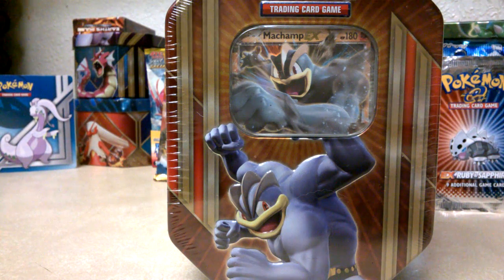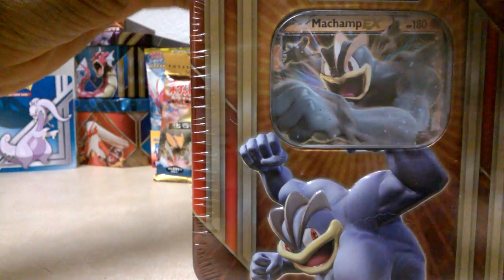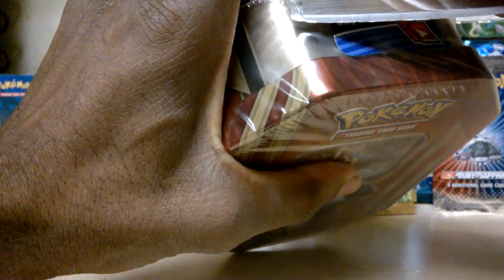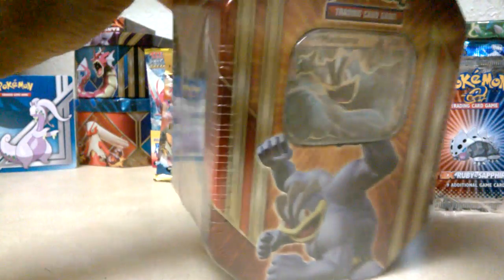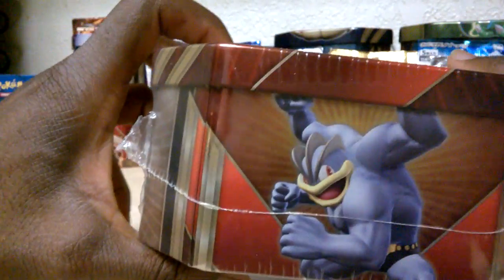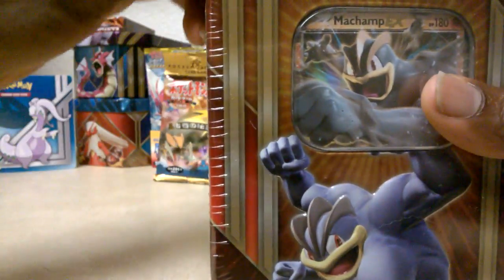Hello, welcome back everybody, thanks for tuning in. Got another 10-card box to open for you guys — it is the Machamp EX 180 HP box. This time we've got a little miniature cleaver to help get the plastic off. Looks like it's all Machamp on the cover — oh, there's Gyarados and Mewtwo too. Let's see what we get inside.